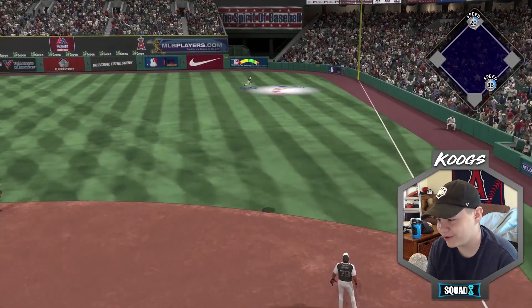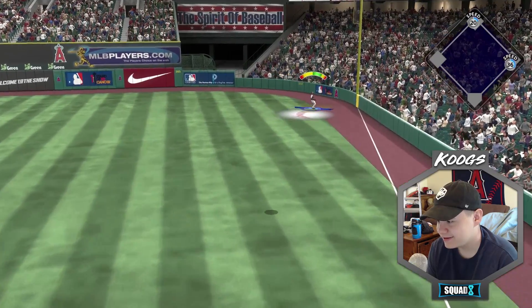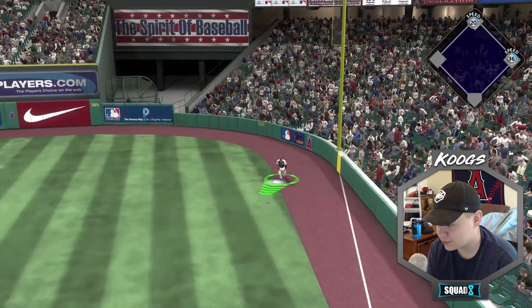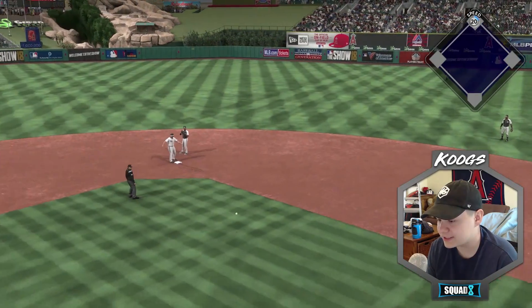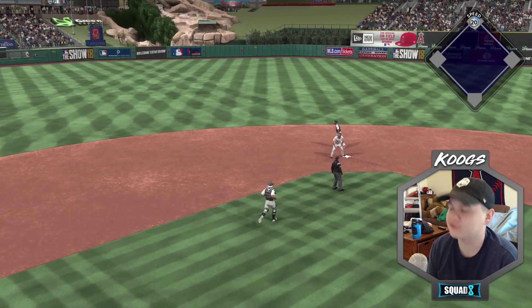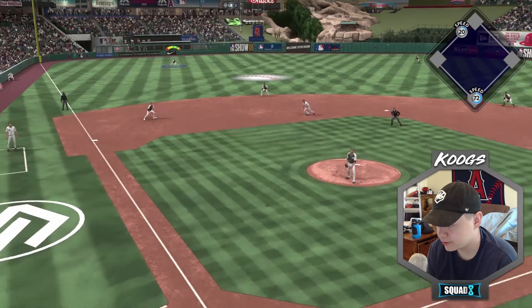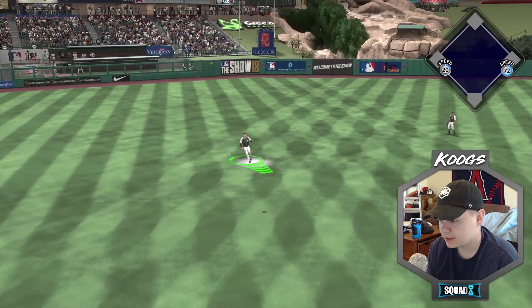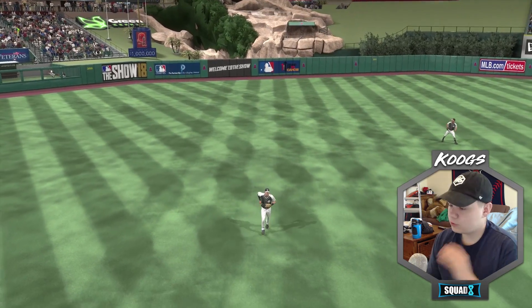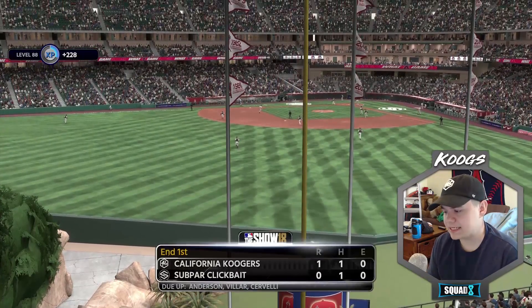That ball is going towards the right field wall. He should get to third. Wow, you didn't go? That's a noodle arm out there — you gotta know the outfielder Shelfie, come on. Oh, that's a bad slider — we got away with one there. I think if there was a better hitter at the plate he might have done some damage. Alright, first inning — we still got the lead intact.